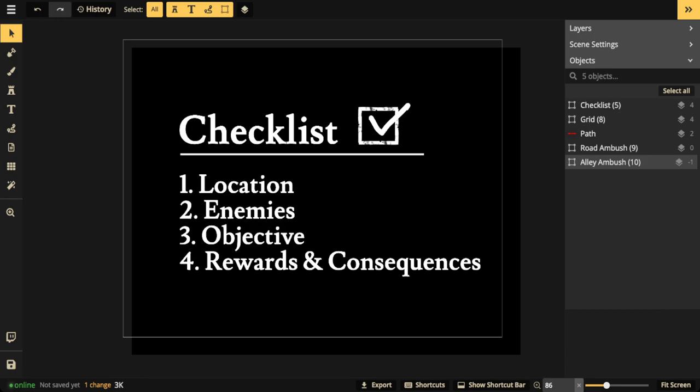Next, we're going to talk about enemies. It's important to know what enemies are in the ambush. Do they have high stealth abilities? Are they spiders hiding in a cavern, ropers pretending to be stalagmites, or ninjas jumping off a roof? Know who your enemies are — that plays a large role in how the ambush takes place. Are they drow with night vision? What kind of weapons are they carrying? All of these things matter.